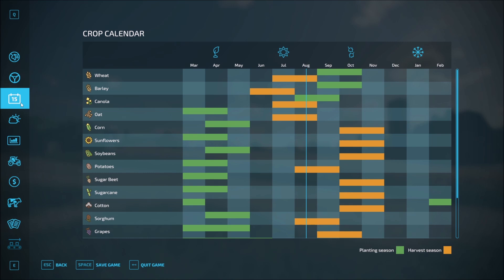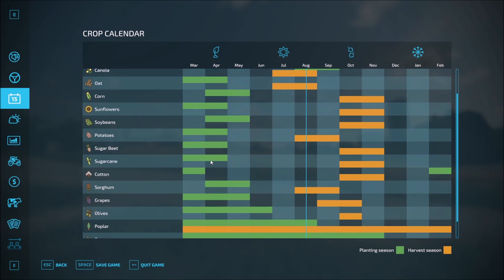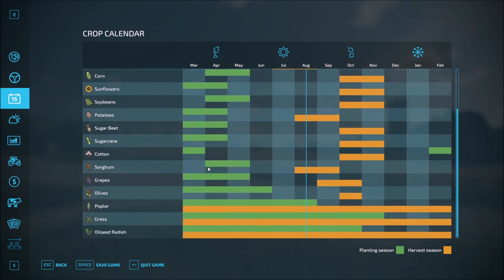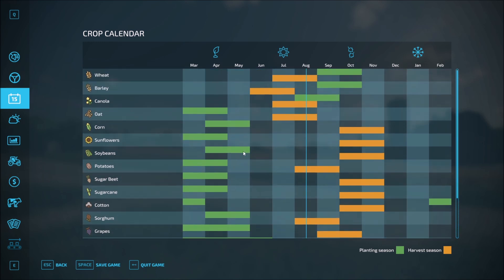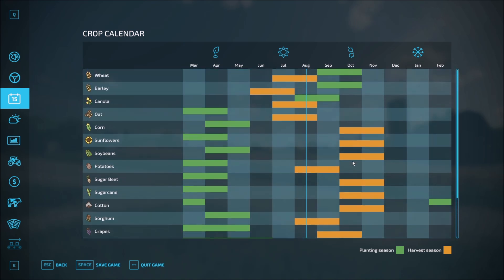One of the most important screens for us, since we'll be using the seasons, is our calendar. We need our crop calendar to tell us what we can do and when we can do it. It looks like most of our crops are all about the spring. Grass is going to be very important because we're going to need that for our animals later on — it looks like grass will be growing throughout most of the year except for the wintertime. A lot of things get planted in the springtime and fall is going to be our favorite time of the year for a lot of harvesting.